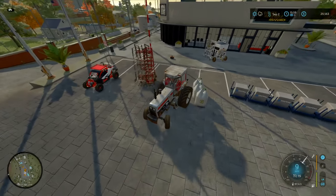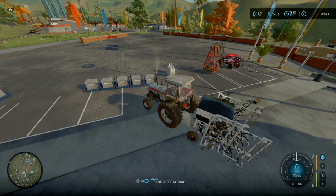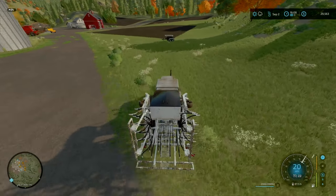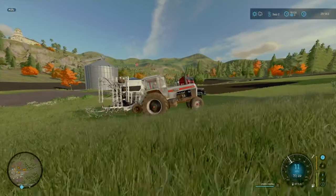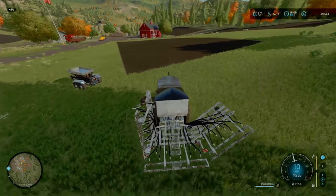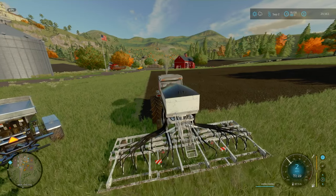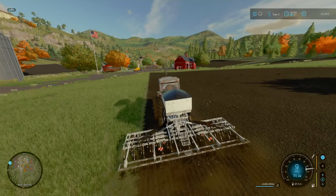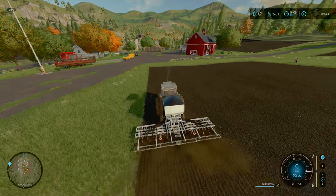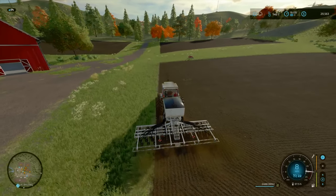Anyway, enough waffle. Let's head back to the farm and start drilling the grass. A few little adventures with this - it likes to wheelie over a bump. Once it's unfolded it's fine. We're not going to be using too much seed here - first pass used about 11 litres of seed, not too bad.